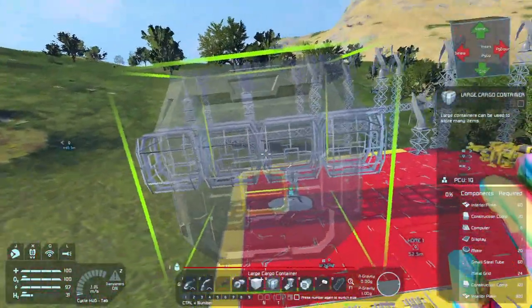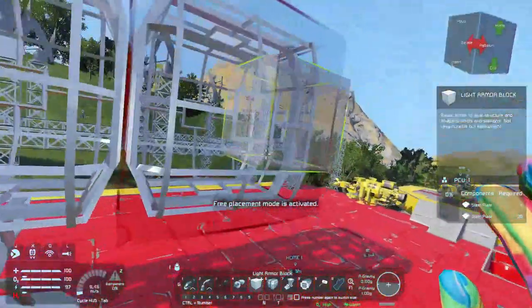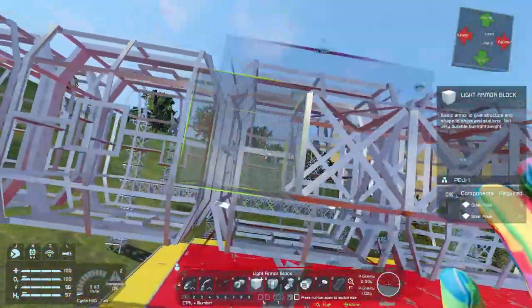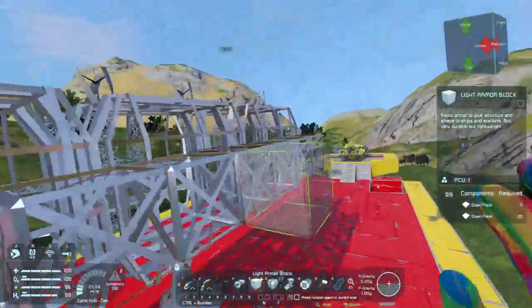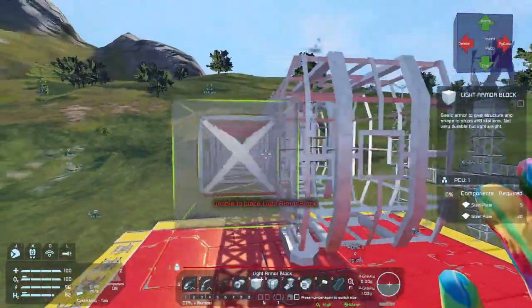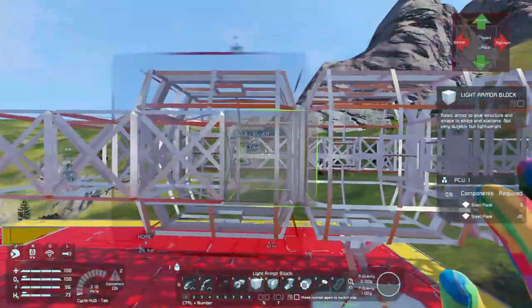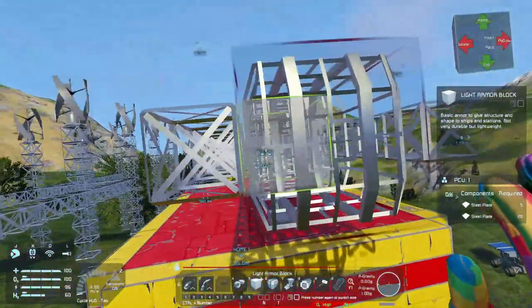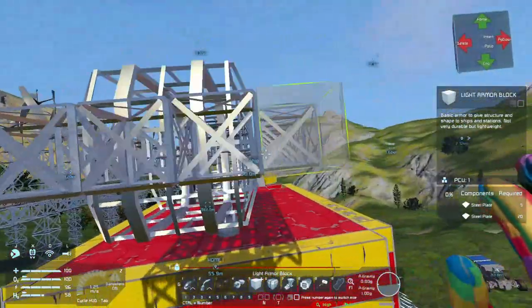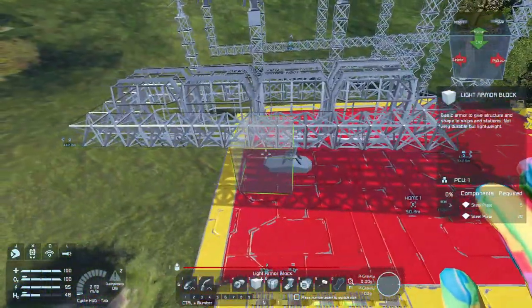That's just the cargo space. Let's get number four and connect them up so they're a bit more secure. Just like that, and at the back as well. Might as well do the front. There we go — there's the cargo space, and we've got a nice little frame around it.